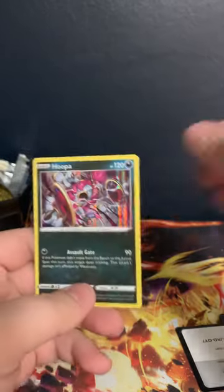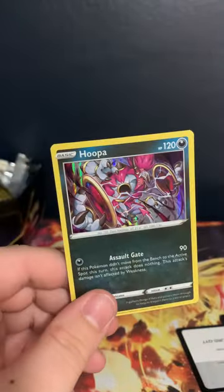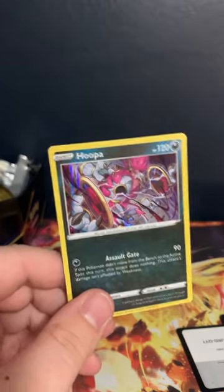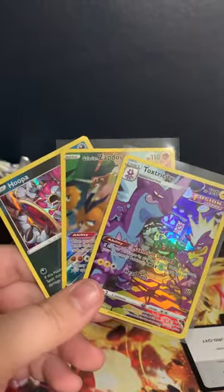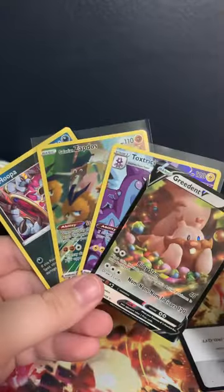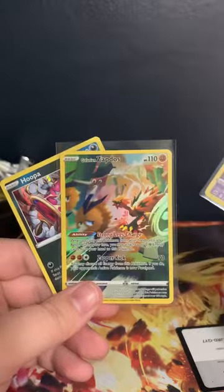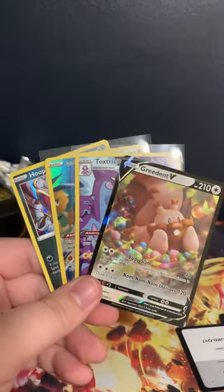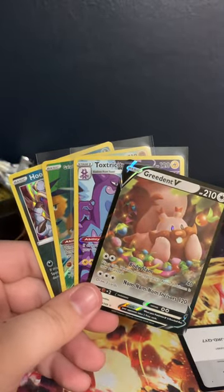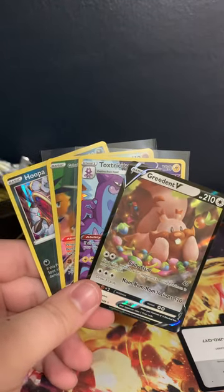Not what we were looking for, but still pretty dope. Alright guys, if you did enjoy this opening please go ahead and smash that like button below — your support is always greatly appreciated. We got the Greedent V, the Toxtricity full art, the promo Zapdos, and the holo Hoopa. Kind of a dud 10 to be honest, but we got all three birds — that was the number one objective!